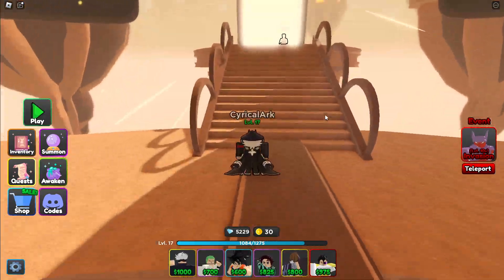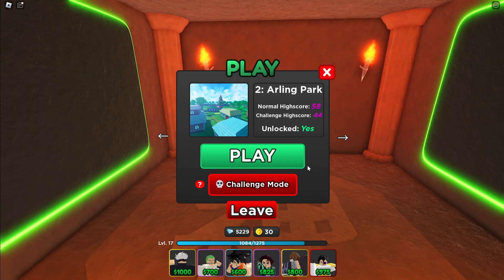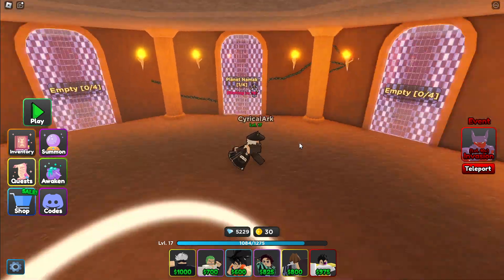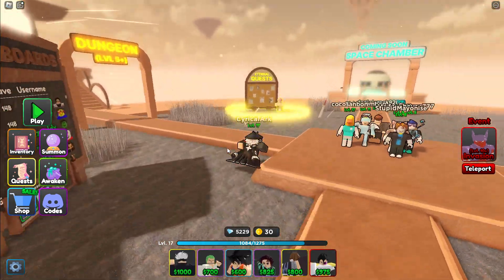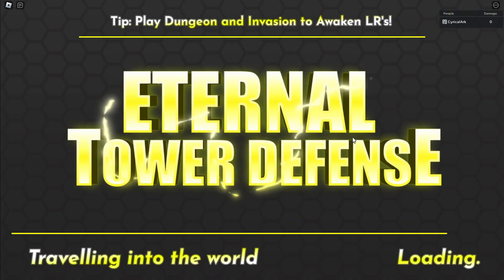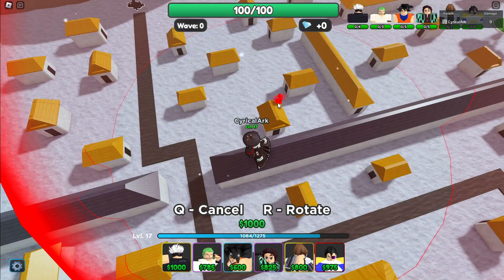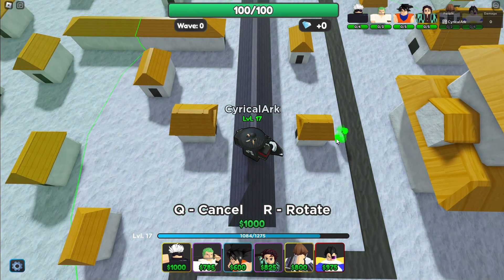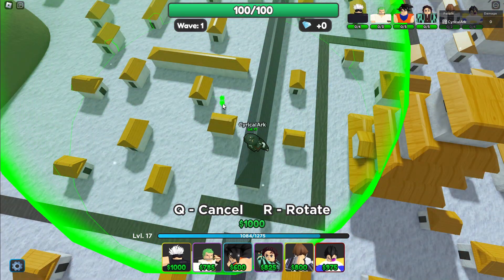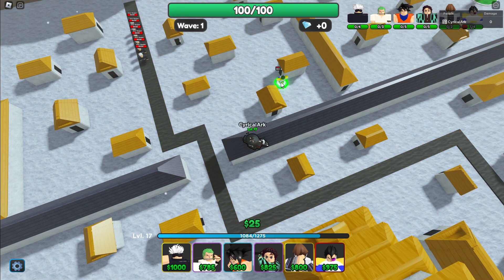Let's see how a level 10 Vegeta is. Actually, hold on — let me check if I have an eternal quest. I do, for Soul City. Let's go to Soul City then. I really hope this guy is hybrid; that would be very nice. He costs 917 to start and has pretty big range. That's Tanjiro — yeah, Tanjiro has slightly more range. I'm going to place Vegeta down here.